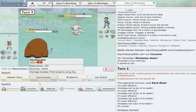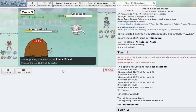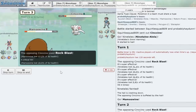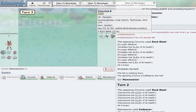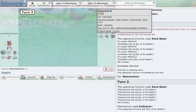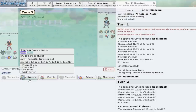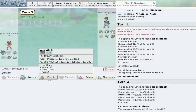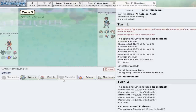Now we're expecting a Bullet Seed or more Rock Blasts — it uses Rock Blast again. We'll Endeavor it down to 49 percent. I should have clicked Earthquake then Ice Shard. It looks like it comes down to Weavile outspeeding this thing. It's banded or choiced — that's exactly why it did so much damage. He clicks Rock Blast again. We Ice Shard — get it down to six percent. It goes down to the hail. We got rid of Cinccino, which is great news.